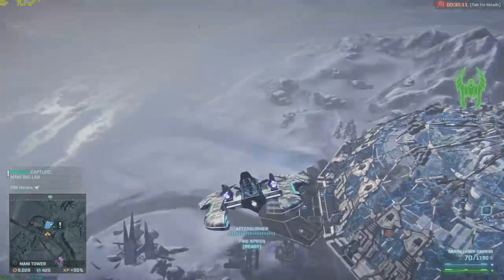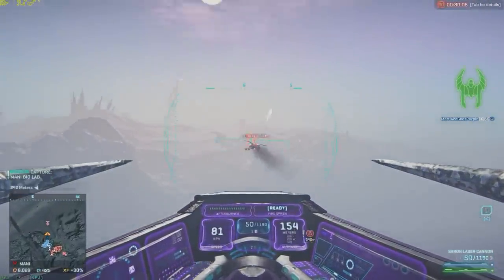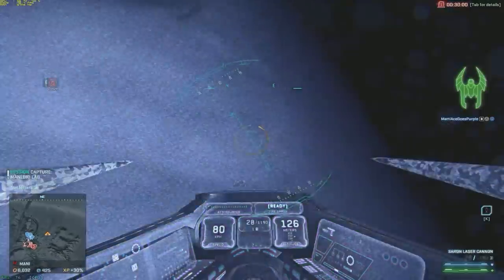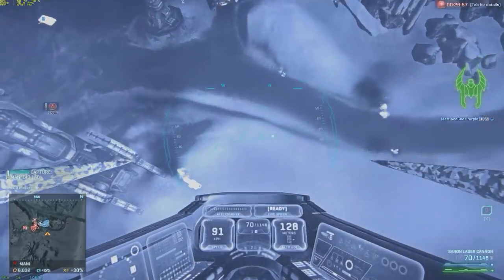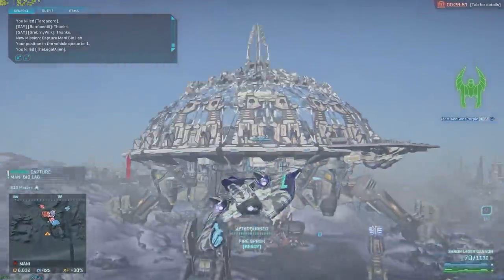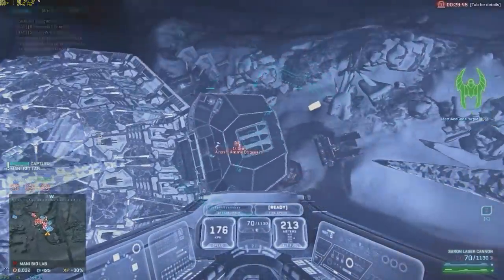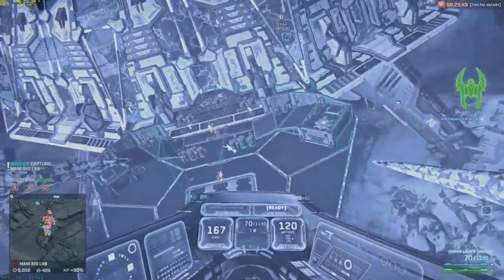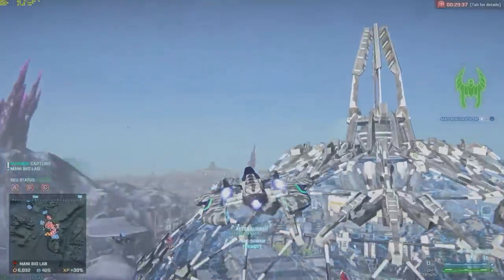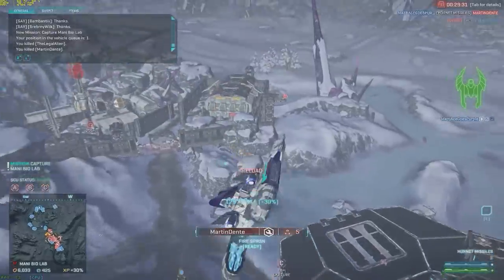For air-to-ground ESF roles, you want to avoid going toe-to-toe against basically anything. Instead, you'll be a lot more successful if you can surprise your opponent and hit them from an angle they don't expect. This is what I consider the most versatile loadout — you're vulnerable without the external afterburners, but you can attack and kill any kind of target with the hornet missiles, even though they are best suited for ground vehicles.